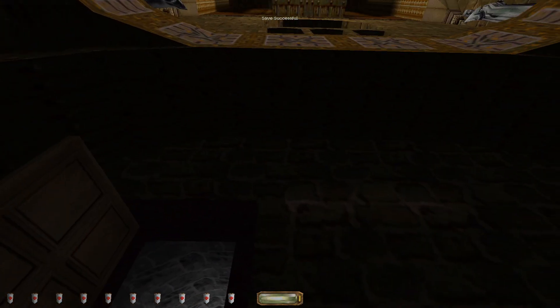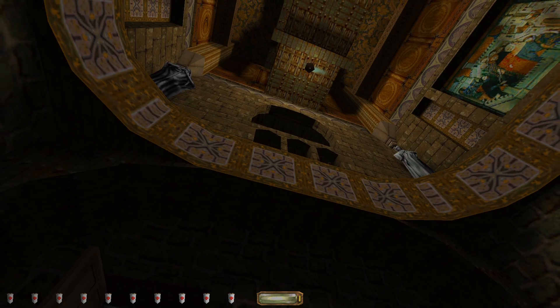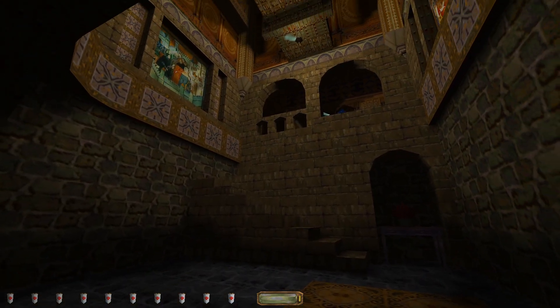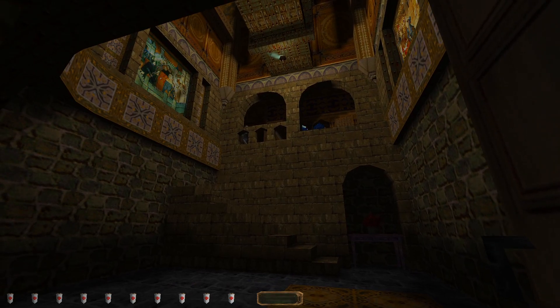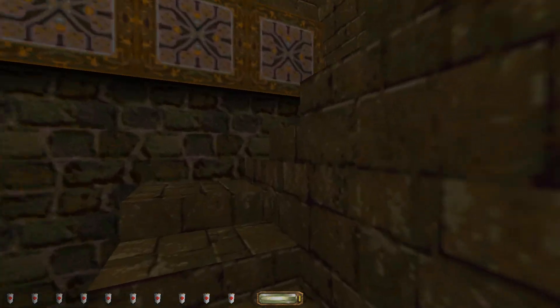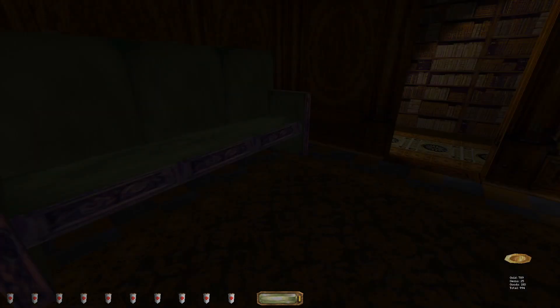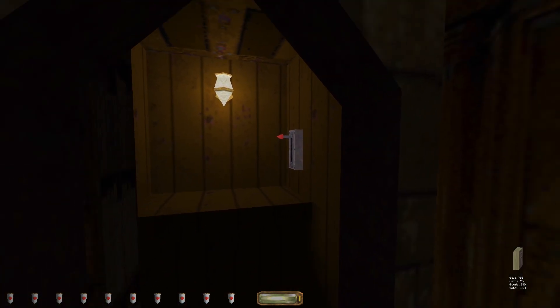And we can finally enter the manor proper. Be careful coming out here, because there can be a guard stationed right above you. In fact, I think he's coming — there he is. And there is another guard coming as well. Four pieces of loot here, and a book switch that reveals a valuable book. Total 1,994.